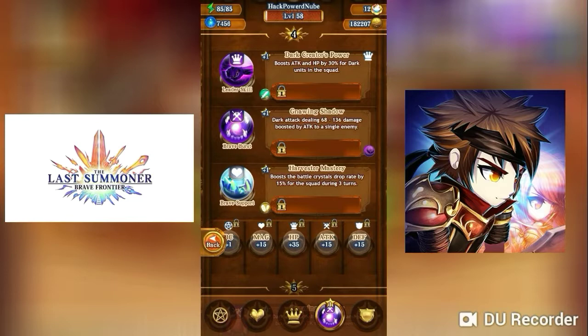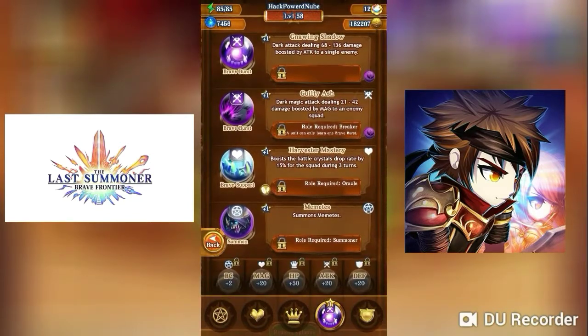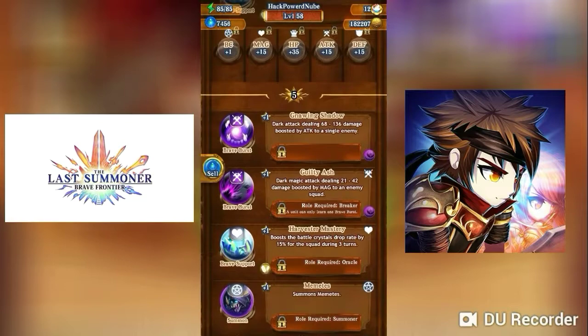Her leader skill, Dark Creator's Power, boosts attack and HP by 30% for dark units only. Moving up, it boosts her brave worship attacks. Harvester Mastery becomes more effective if other heroes also have it. You can also summon the Grim Reaper itself — and that's pretty much it for Alia.